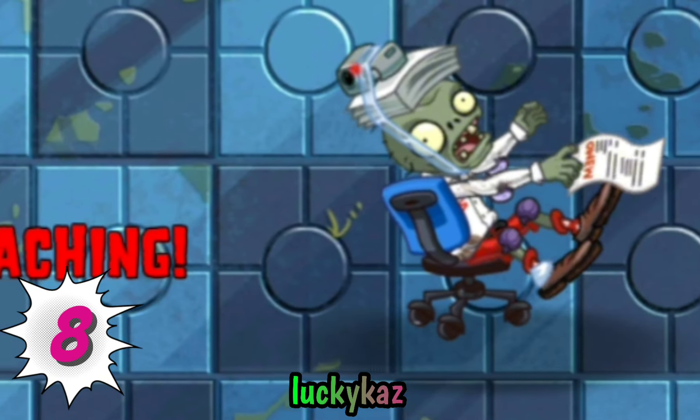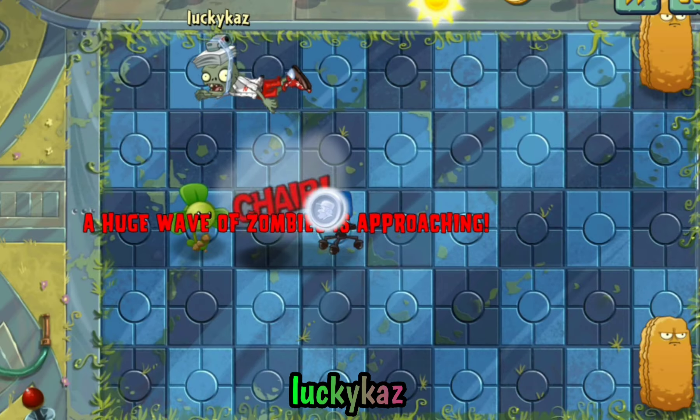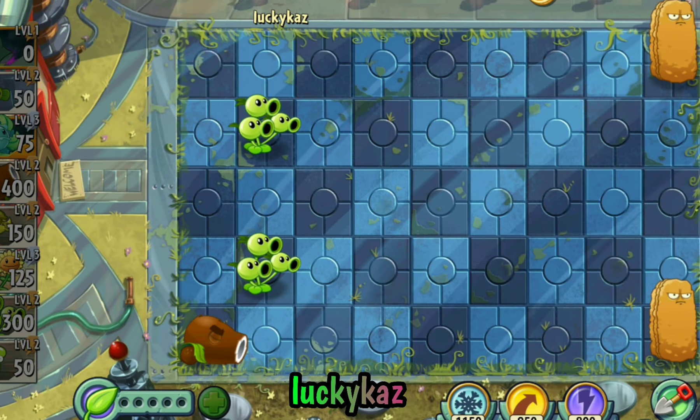Number 8: When a Corpse Chair Racer hits a plant, it flies into the air, and if you use Clover and hypnotize zombies, he stays in the air. Fortunately, we can still complete this level.